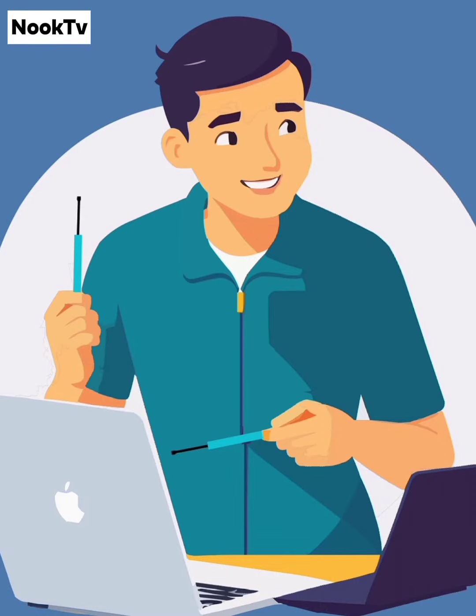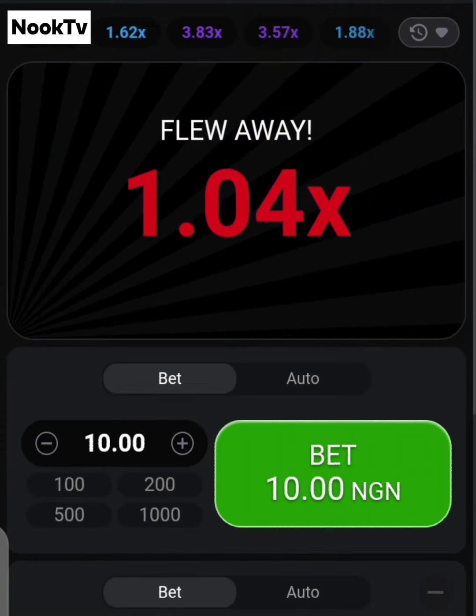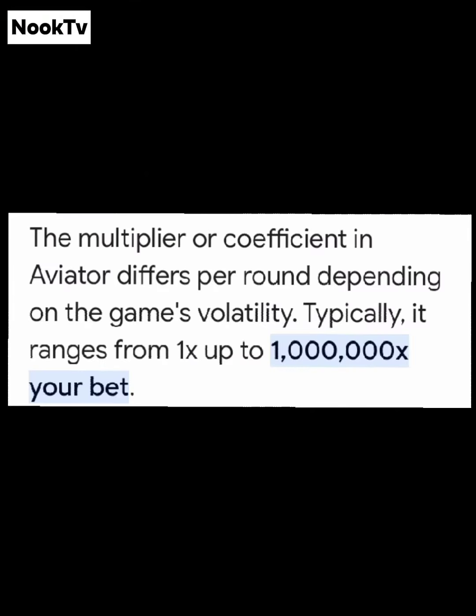Take note that the plane can fly away at any moment, even if the multiplier or odd is at 1.0, or if you're lucky, it can increase to 200x or the maximum of 1,000,000x.